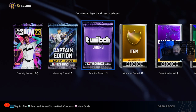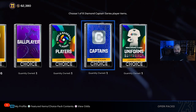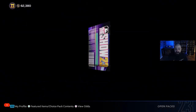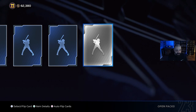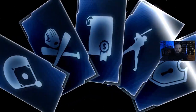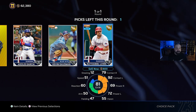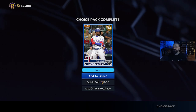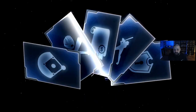We've got 20 regular show packs, a Twitch drop pack, a gold player pack, and I'm not sure what's in the captain pack and the world baseball classic pack. Let's go ahead and open them all up and see what we get, hopefully getting a diamond out of something. Whatever we get from these packs is going to build our roster. It looks like some of these are choice packs.